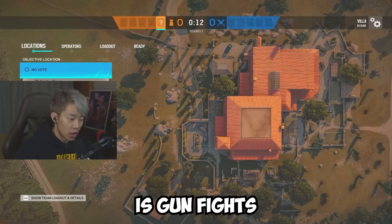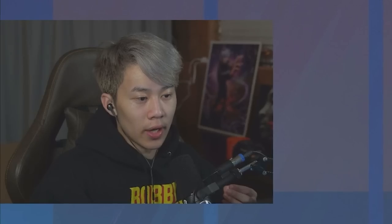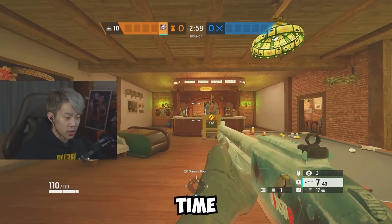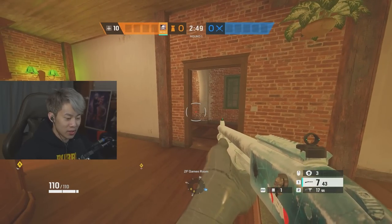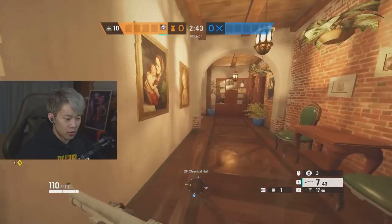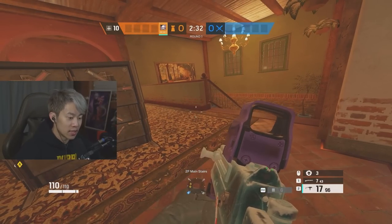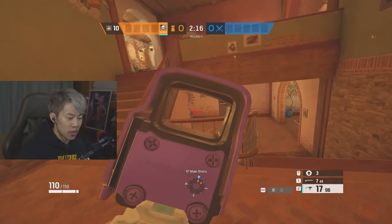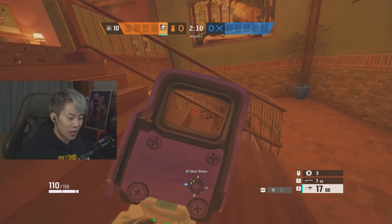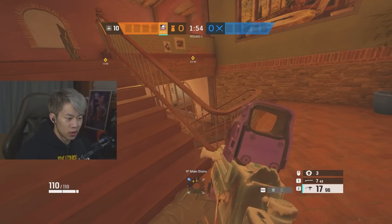Moving on to my third point: gunfights. Now that you know about map positioning, how do you position yourself better in gunfights? The number one question I get asked most is: should I be crouching or standing? You should be standing most of the time because a lot of players in ranked have terrible crosshair placement and are aiming low — if you're crouching, they'll headshot you on accident. Stay at head level. This applies to both attack and defense: understand peeker's advantage and perspective. Peeker's advantage means you see them before they see you because you're the one moving forward. Servers are laggy nowadays, so use that extra few milliseconds to help you win gunfights.